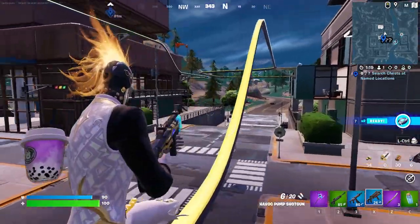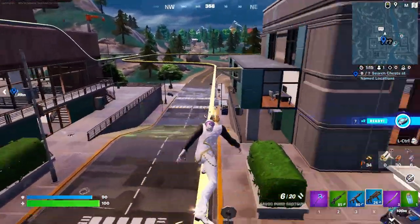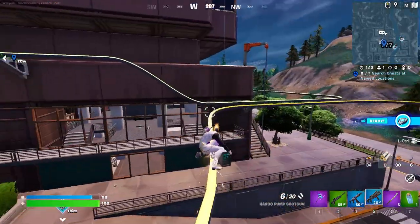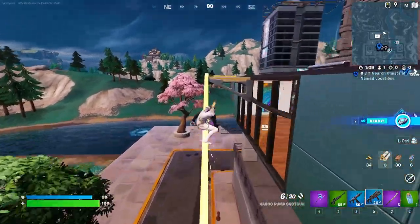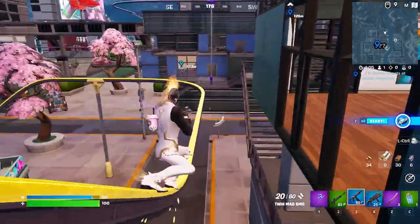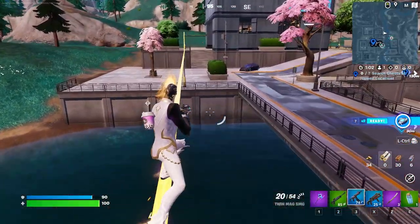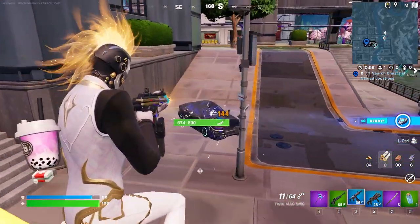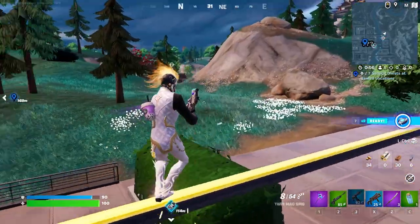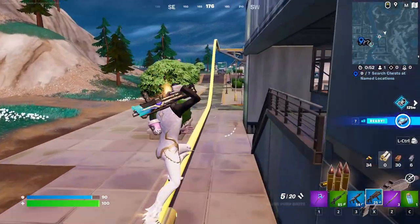Now, as you guys can see right here, once you're actually on the grind rail, you are zooming — at least that is until you aim down sights. You can gain a lot of speed solely just by skating along these things, but if you want to shoot enemy players, then you are going to slow down a little bit. This basically makes it fair so that you're not just infinitely going at really fast speeds while shooting at enemy players.